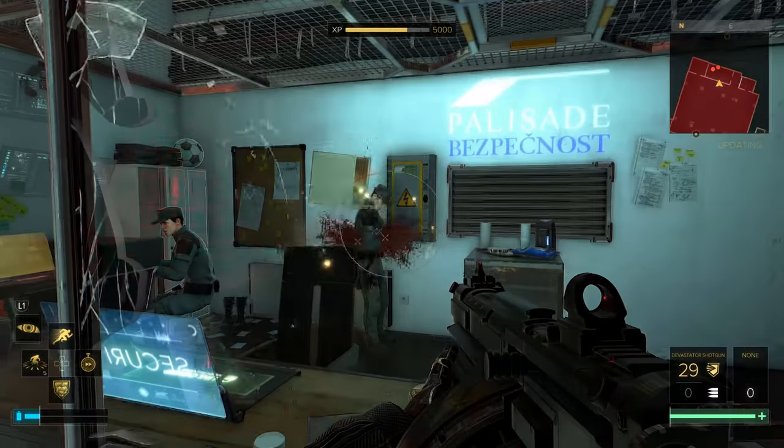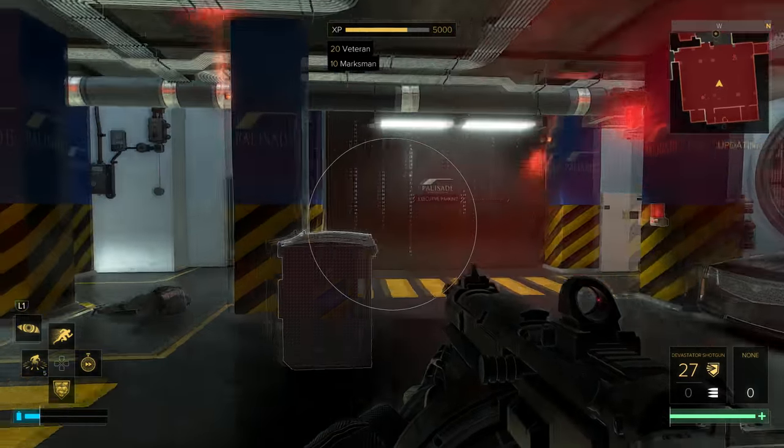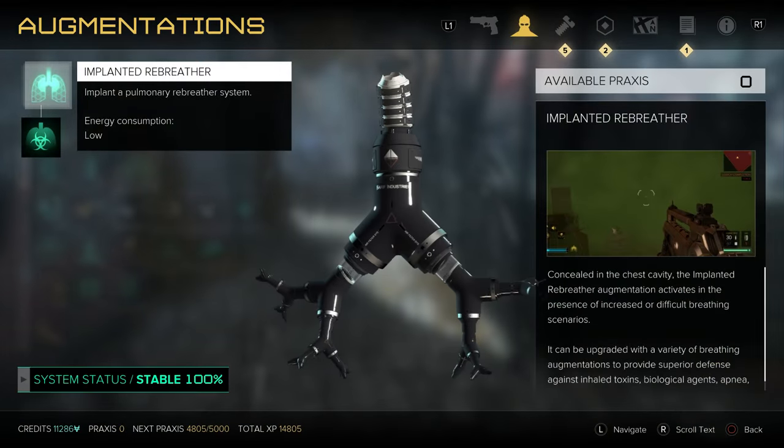You'll also want the implanted rebreather in the torso section. You're sweet against EMP and concussion grenades, but if an enemy gasses you, you'll be in trouble. This prevents that, but also lets you enter gas-based areas, which fits in with the unstoppable thing we've got going on.